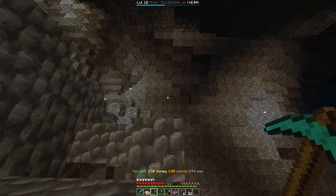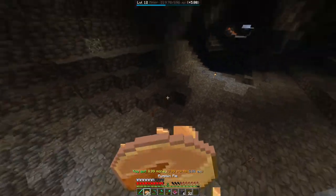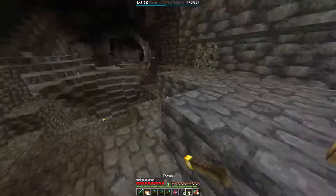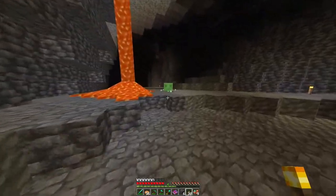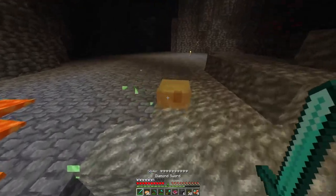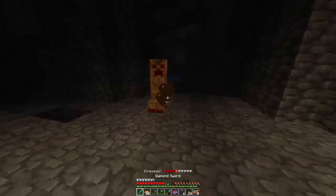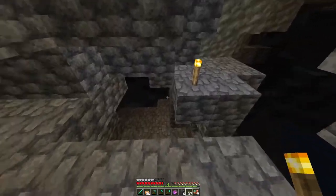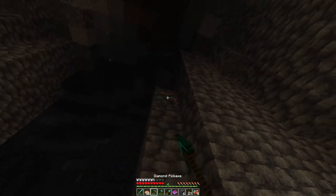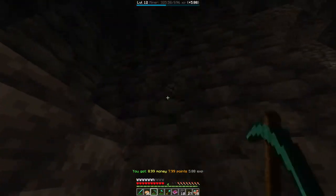It's my server after all, and I'm basically finally discovering my server from the perspective of a player, because for the past month I've been developing the server. We got a slime, so that means there's a slime chunk - I don't know what I'll use it for but hey, that's slime. There's a creeper. By the way, mobs explode down here and destroy blocks, so be careful.